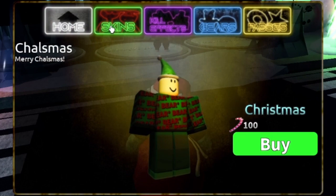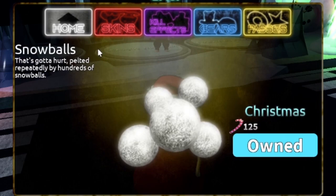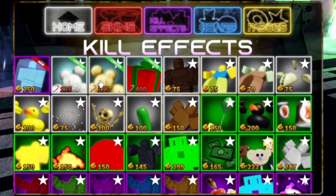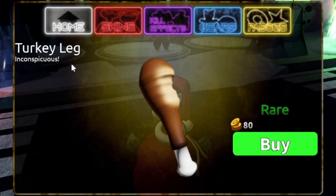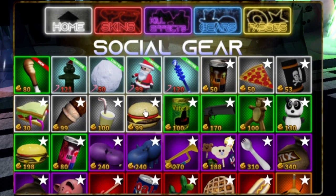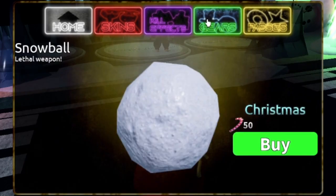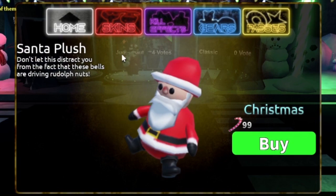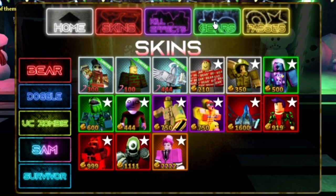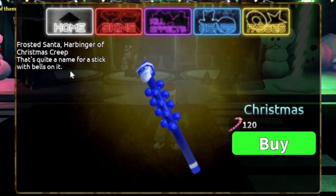We got Chalmus and we got Snow Angel. Okay, now we'll go to Killfixes — we got the Freeze. We got both of the Snowball Killfixes back, and we got a new one — Turkey Leg. I can actually buy the Freeze, so yeah. We got Christmas Creep, Snowball, Santa Plush, Frosted Santa, Bringer of Christmas Creep.